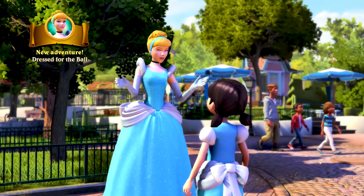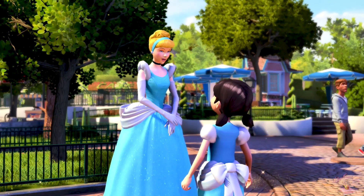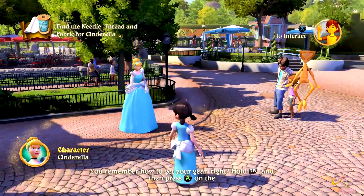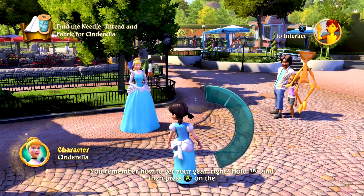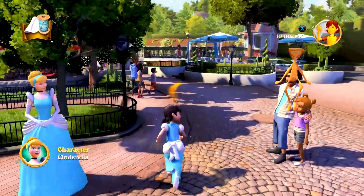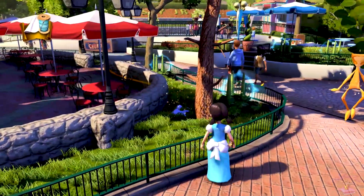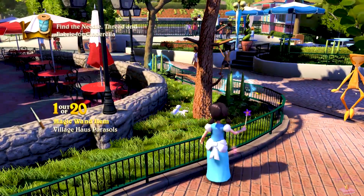Your outfit for the royal ball is going to be very elegant. Right off the bat we unlocked an achievement called Dress to Impress, worth 10 gamer score points for buying a costume and wearing it around the park. Now we have to find the needle, thread and fabric for Cinderella.